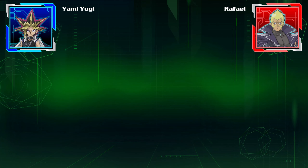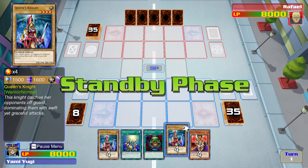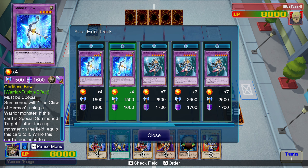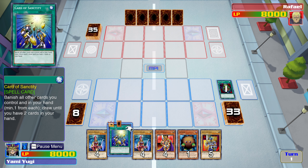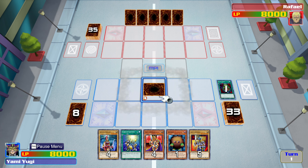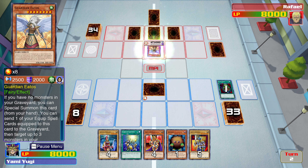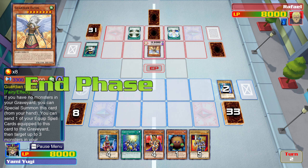So Pot of Greed gets us basically everything in that. We've got Queen's Knight, King's Knight, and Jack's Knight. Let's set Queen's Knight. He's probably just going to special summon his Guardian card — that one. Guardian. Isn't that nice? Yeah, that sucks so much.